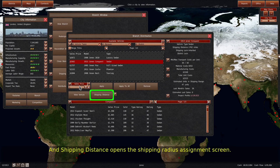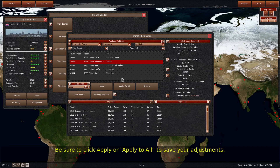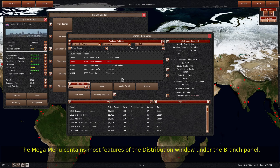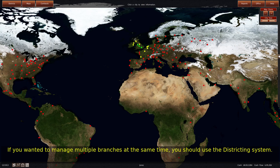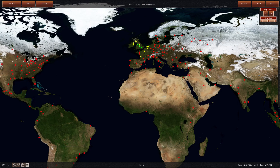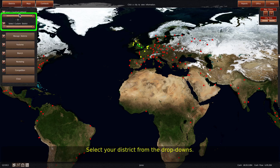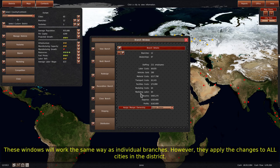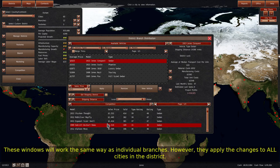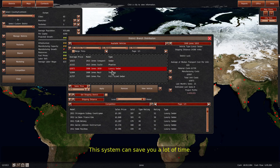View Vehicle will pull up the vehicle information window, and Shipping Distance opens the shipping radius assignment screen. Be sure to click Apply or Apply to All to save your adjustments. The mega menu contains most features of the distribution window under the branch panel. If you wanted to manage multiple branches at the same time, you should use the districting system. Click Districts in the upper left, select your district from the drop-downs, and then hit Branches. These windows will work the same way as individual branches; however, they apply the changes to all cities in the district. This system can save you a lot of time.